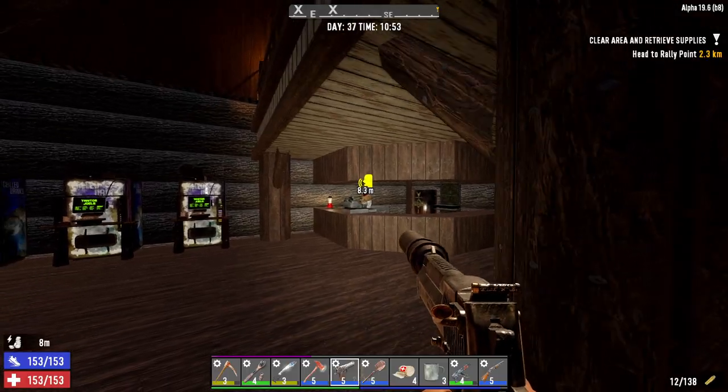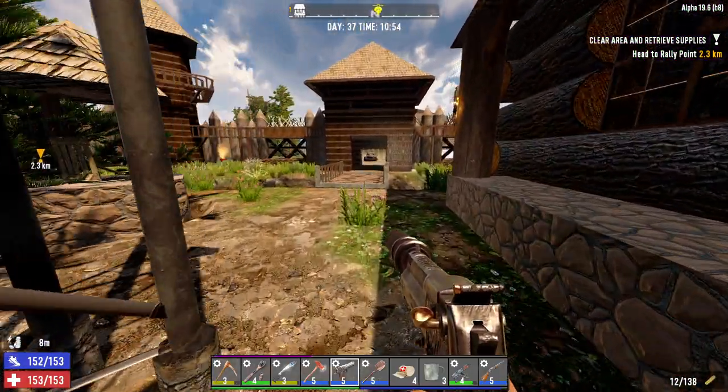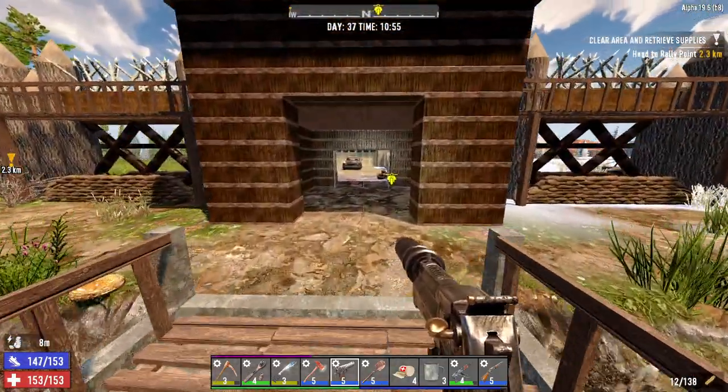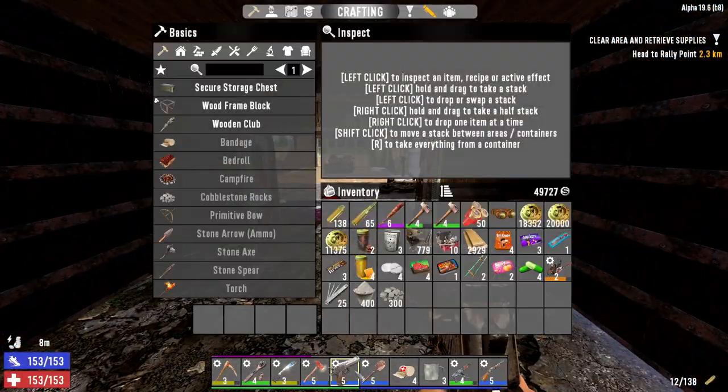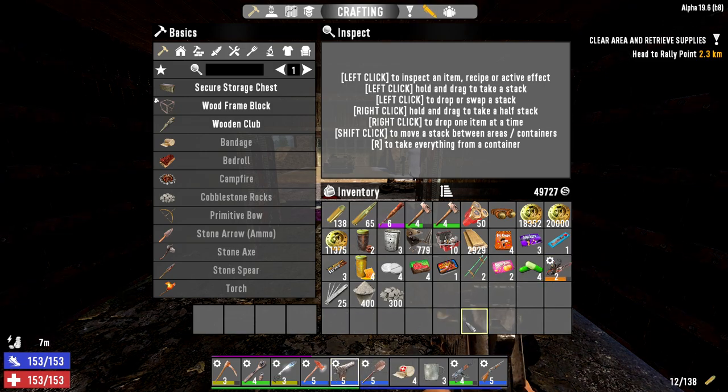Your mom said the same thing. That's right, your mom. Welcome to 7 Days to Die. Sorry about that - this guy just gets on my nerves. So now I switch to my desert vulture, and I'm just gonna use this chainsaw to cut down some trees.